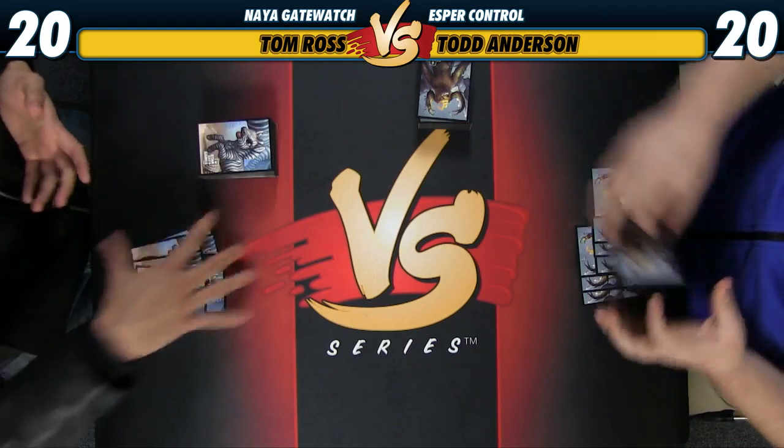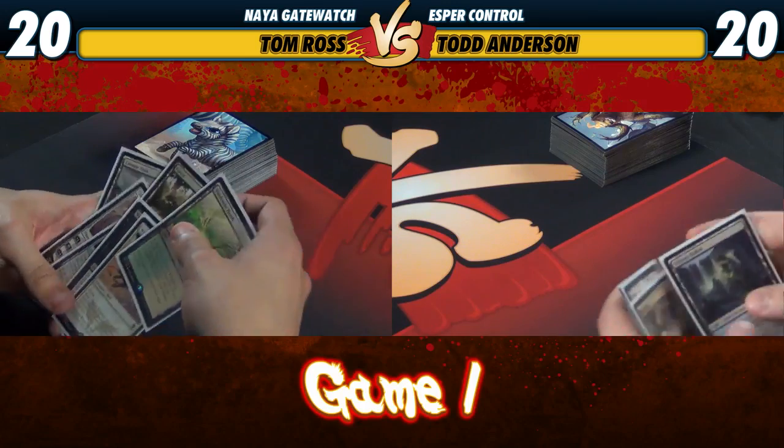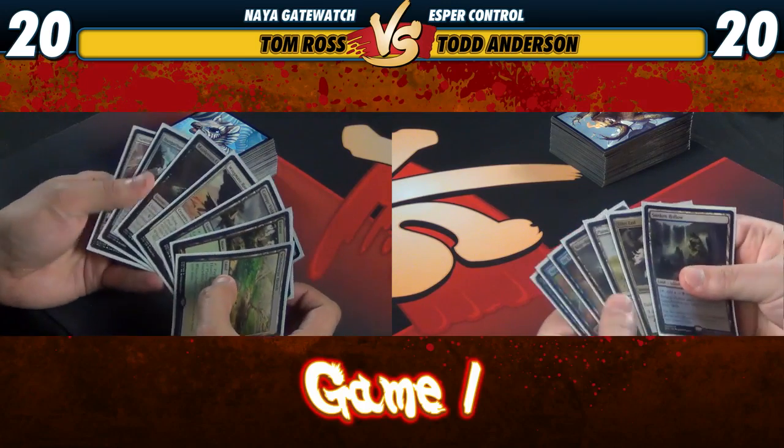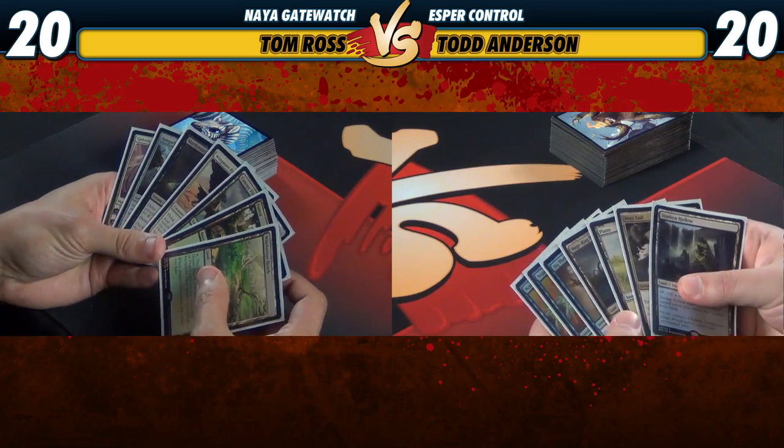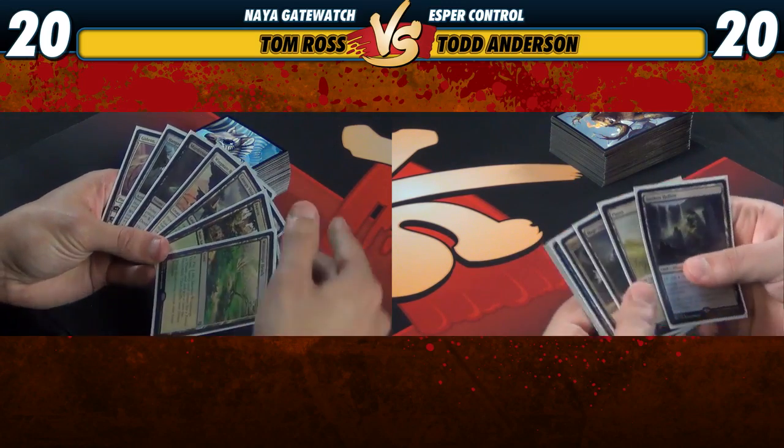Let's see what kind of hands I can find. Looks like an Abzan hand. All right, let's keep. My hand looks pretty good for this matchup, so we'll definitely keep that. Not showcasing any of the new cards. Also can't get black mana, but whatever.